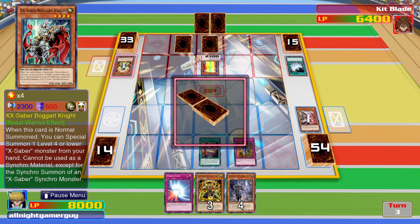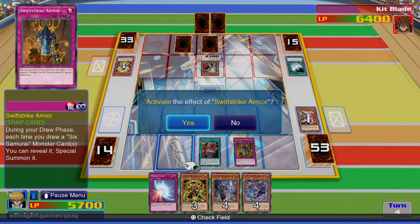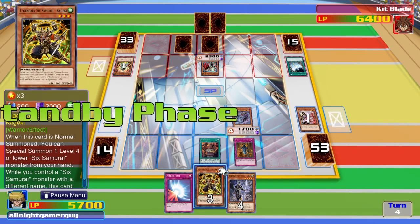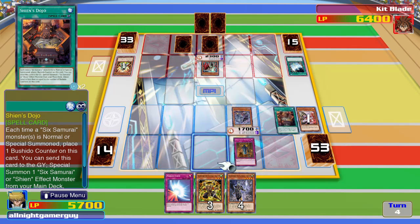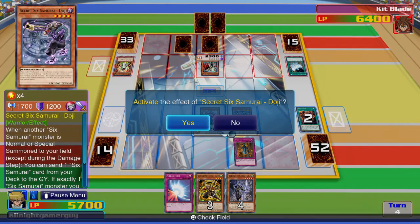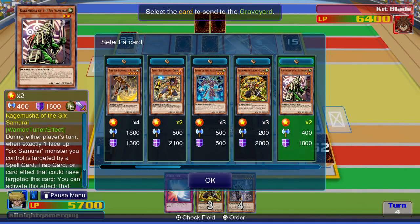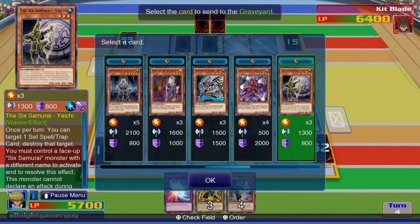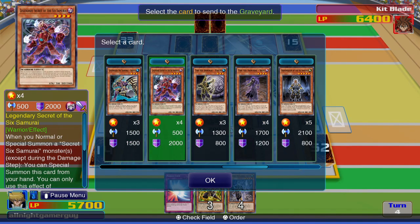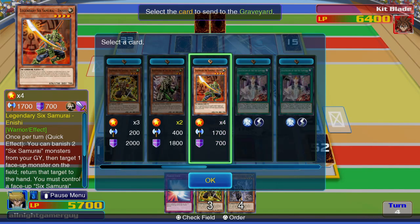Oh-ho! Not a bad move. I think I'll activate my Spell Card's effect. Now I summon Secret 6th Samurai Flame. Now I'll send... let's see, which one should I send to the graveyard? I'll send it to the graveyard.